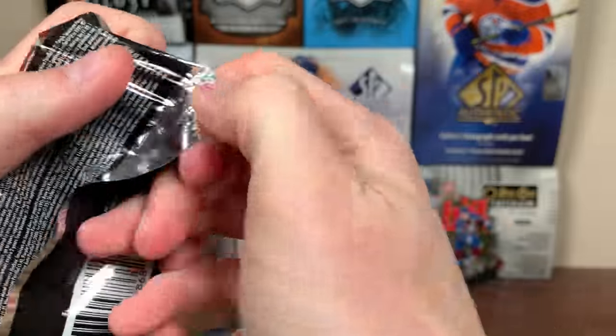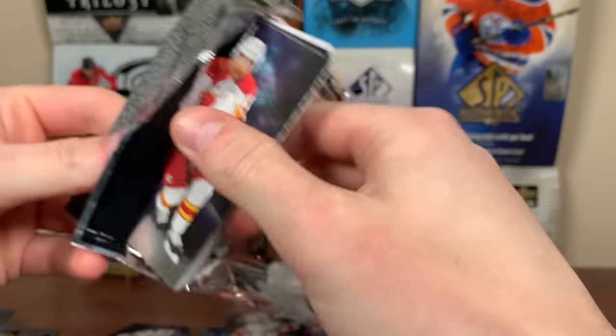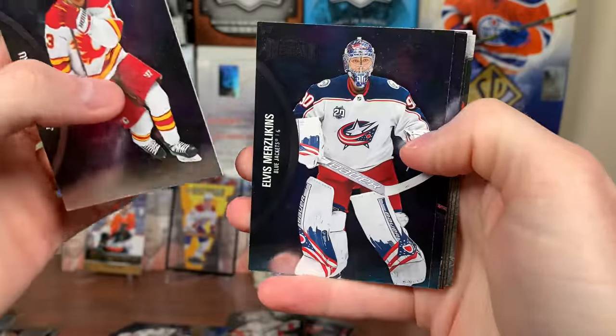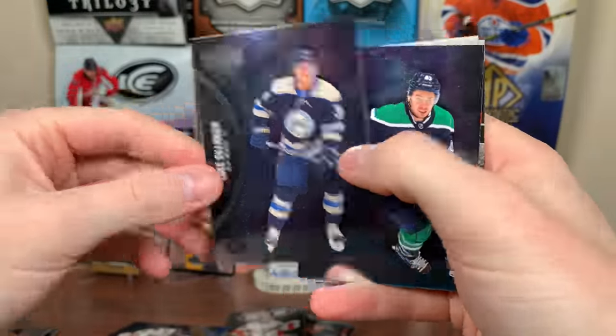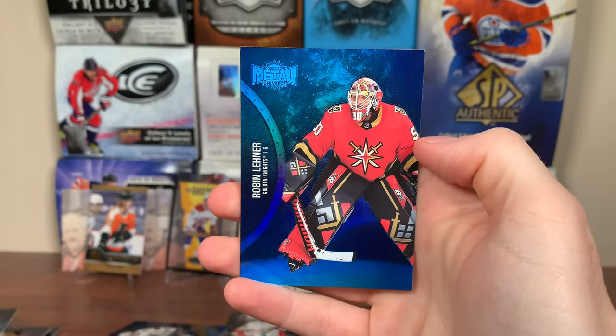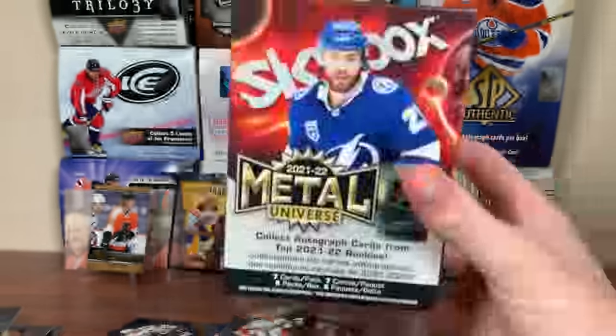Final pack of Blaster 3 and this three-blaster opening: Johnny Gaudreau, Cole Sillinger rookie, Quinn Hughes, Grubauer, Tyler Toffoli, and Robin Leonard blue parallel. That's it for the last pack.